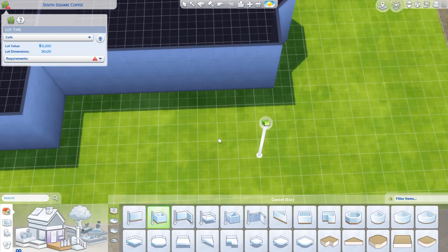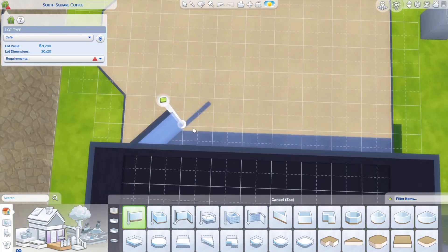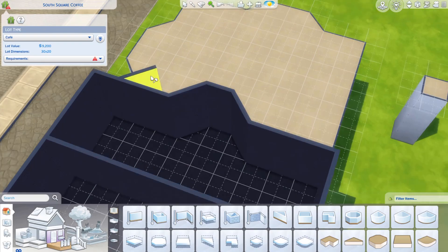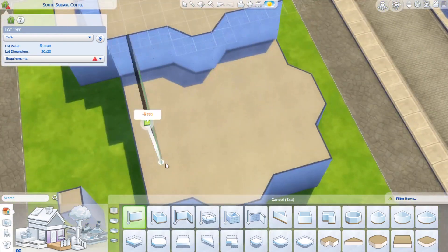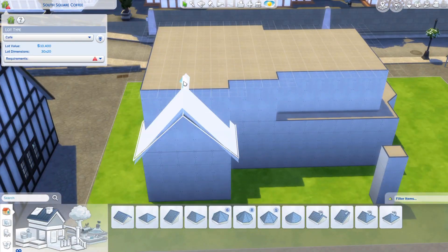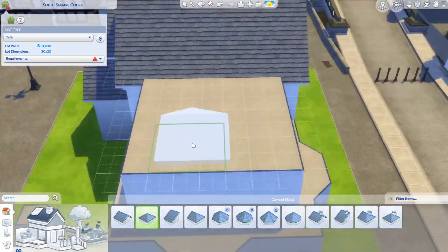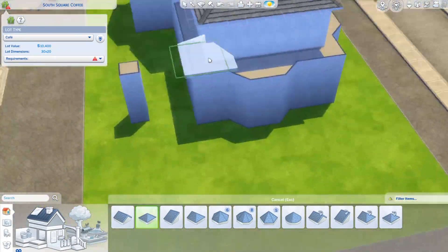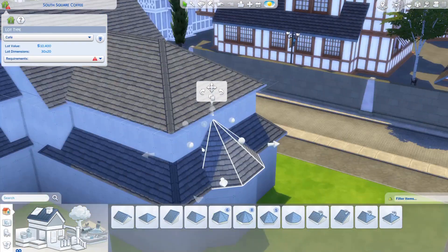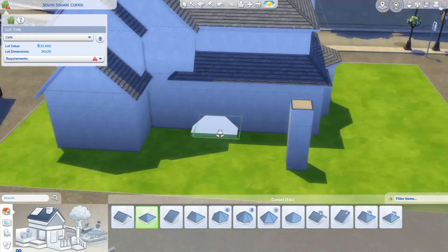I had a lot of fun doing this build. I wasn't sure it was going to turn out really well and I was fully ready to just ditch the idea and go with a completely different build, but I'm happy with the way it turned out. I think the decor looks really cute. I've seen coffee shops in real life where instead of normal chairs you have a couch or armchair — just a really relaxed vibe — and I wanted to recreate that in the Sims.